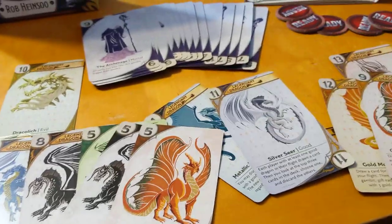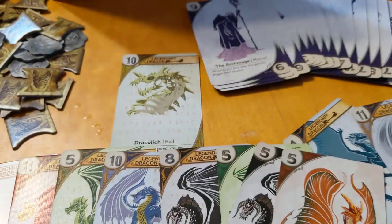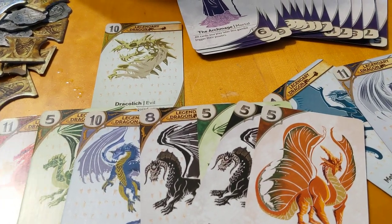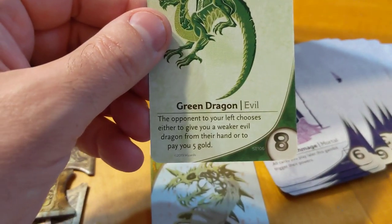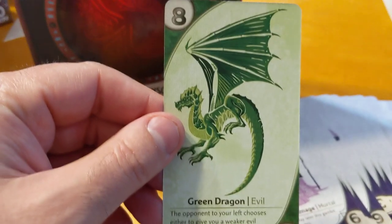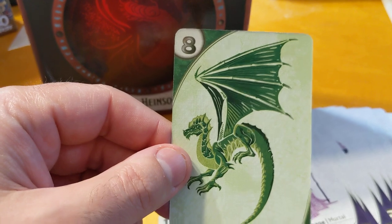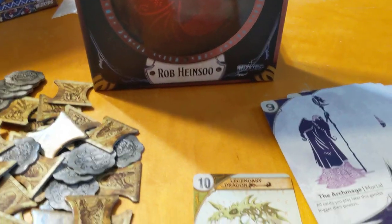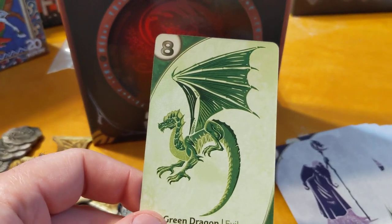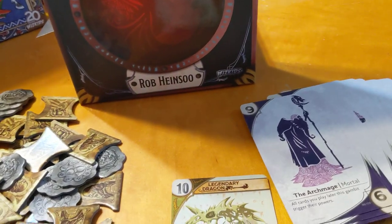It's a very simple, pretty cool, fun game. Looking at some of the other dragon powers: the green dragon — your opponent to your left chooses either to give you a weaker evil dragon from their hand or to pay you 5 gold. If it triggers, the person to your left either gives you an evil dragon or money. That's handy if you play it first and don't have 3 green dragons for a color flight — they might complete your color flight for you.